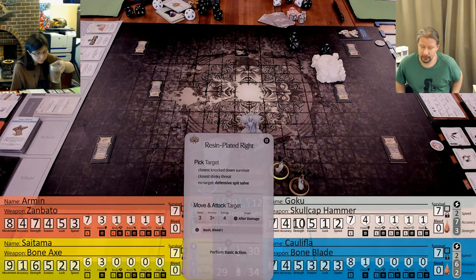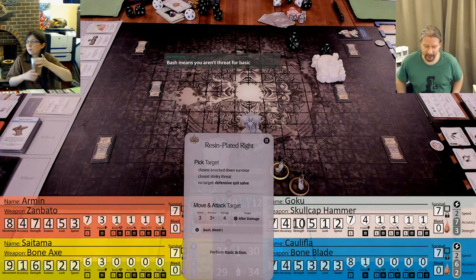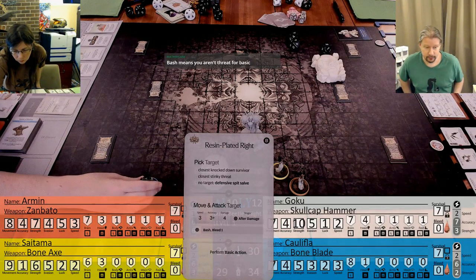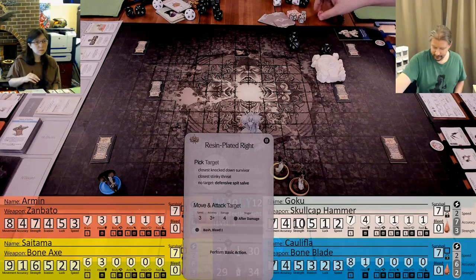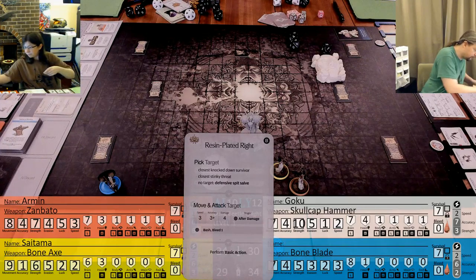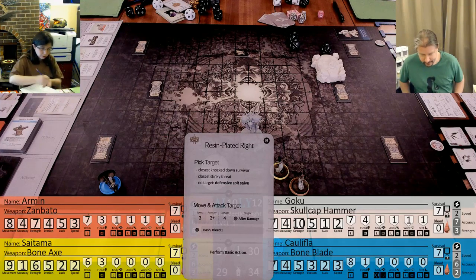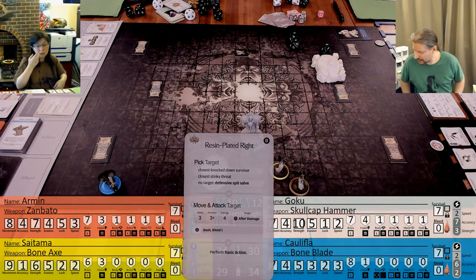Oh shit, we did it wrong - the ball would have been in front of him after he finished Baller. So that would be 5 damage to a random hit location. Random hit location, 5 damage - Body! Tridacanthus - ignore it. Bash means you're not a threat for basic action. Once you've gotten bashed, then you're no longer a threat. So it's gonna go after you - which we'd rather avoid.